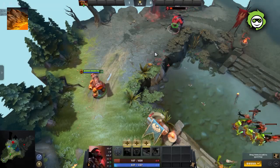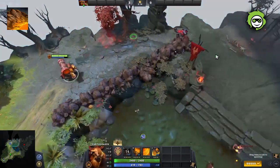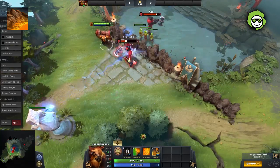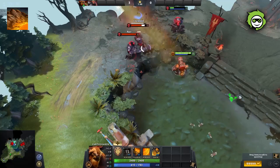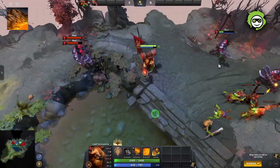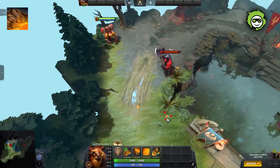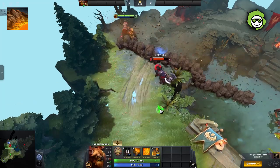Fissure can be used to stun or finish off fleeing enemies from afar thanks to its long cast range. It can also be used to isolate enemies from their allies or save your allies from enemies who are chasing them. Just make sure not to misplace the Fissure as a misplaced Fissure does more harm than good to your teammates. Since Fissure has a long cast animation, you can use the stop command S to cancel the spell if you think the Fissure is not going to hit or block enemies the way you want it to.